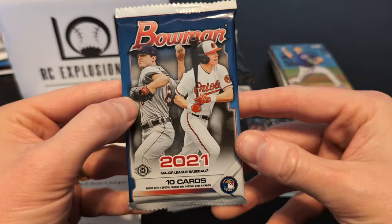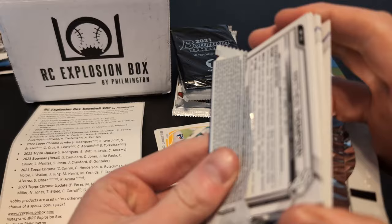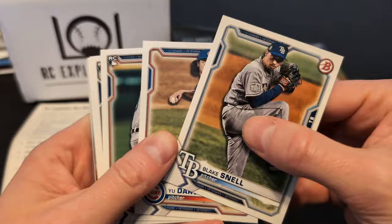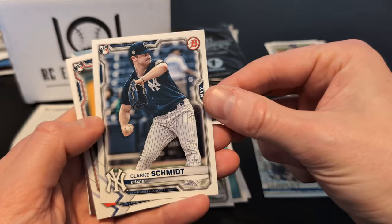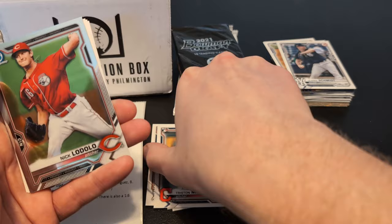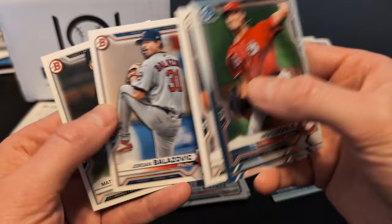Next up we've got 2021 Bowman. Looks like a decent prospect list — the big thing would be a Kobe Mabe auto in here. Let's keep a look out. Here's a Tarek Skubal rookie — set that aside, he is a really, really good pitcher. Clark Schmidt. Tristan McKenzie — he's got a lot of promise too. Here's a Chrome Nick Lodolo, Cheater Downs, Marco Luciano. A couple of rookies but nothing big.